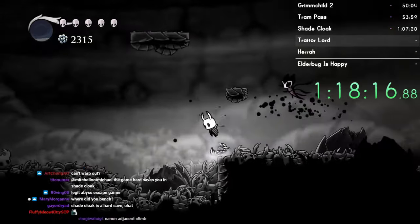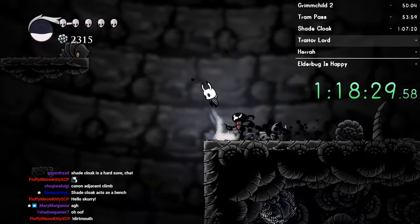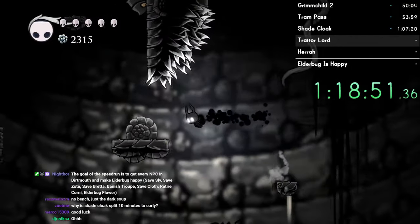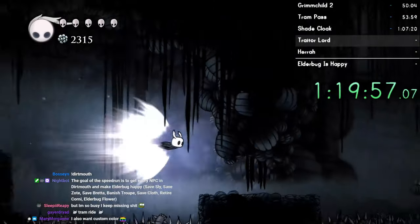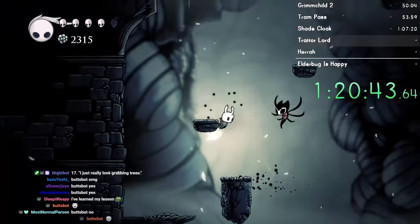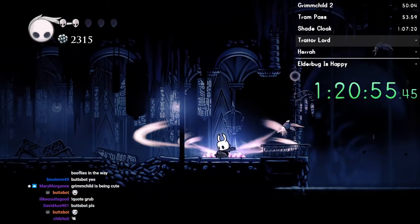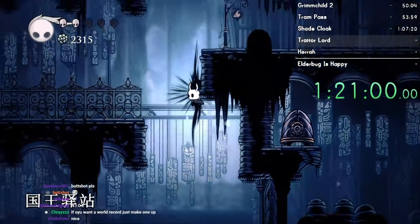Another annoying part of this run is that I need to climb out of here myself. I don't have Dream Gate, and of course we don't have wings either, so we have to climb out of the Abyss without wings. There's a hard save down here so it doesn't matter where you bench - if you quit out, you're back down here in Shade Cloak Room. I think I know a way through here. Just gotta go the long way. People were guessing the run would be like 1-10 hours - probably optimally. This run is gonna be like two hours. This run is just proof, chat: if you want a world record, you can do it too. Just make up your own category with very specific rules and be the only one to run it, and then you too can be a world record holder.